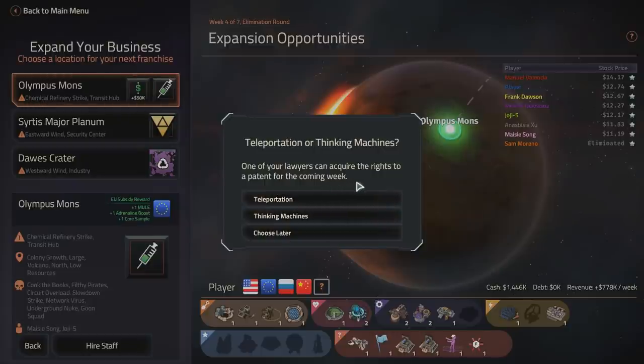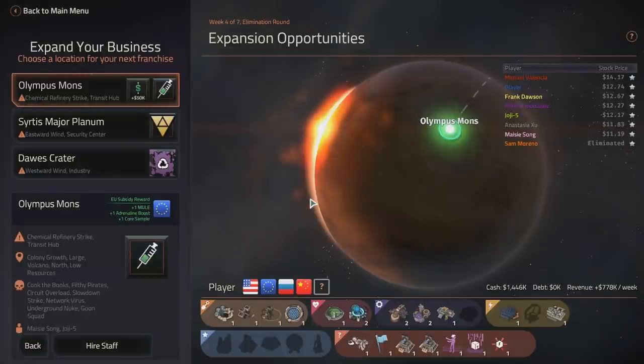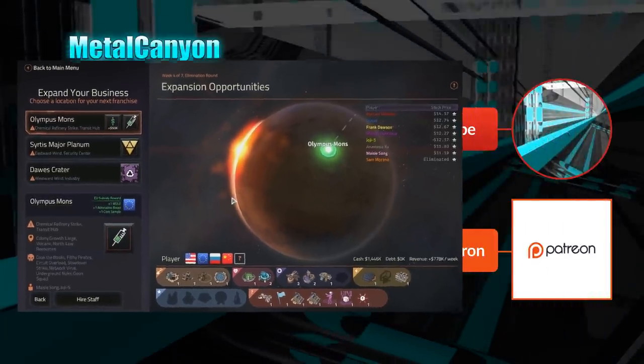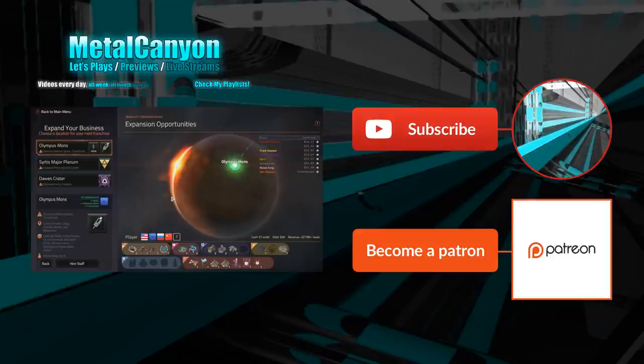One of your lawyers can acquire the rights to a patent — teleportation or thinking machines? Obviously teleportation. We've gotten 16 modules, which means we got a 61% share of the colony, giving us almost 230,000 per week. Anyway, thank you so much for watching. I hope you've enjoyed this little preview. I do like this game — even though it's a little bit repetitive, it's a lot of fun. Remember, I'll make another video to tell you who won those serial keys. Thanks for watching and bye-bye.